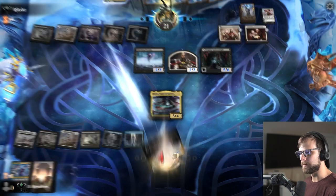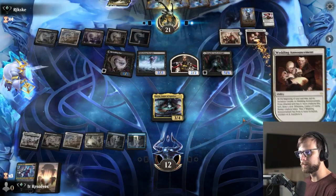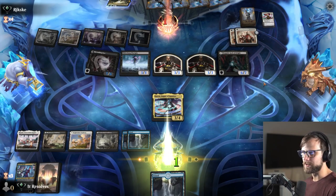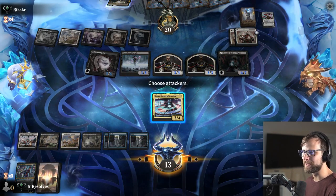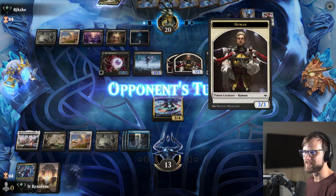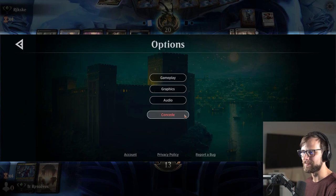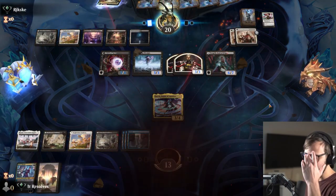Alright, taking four. Warmly embracing four to the face. We draw a land — we play it mostly because there's really nothing else to do, but I'm going to good game them here, guys. They definitely have us. Let's go ahead and concede and move on to game two.